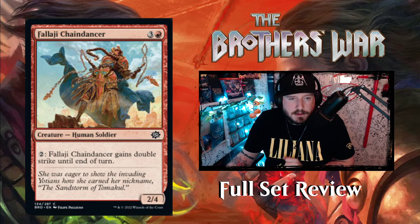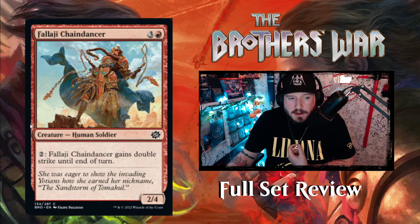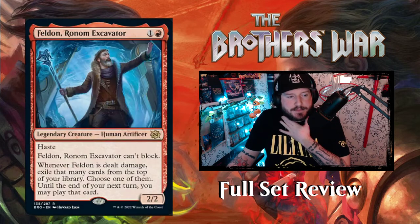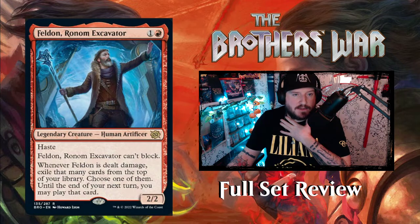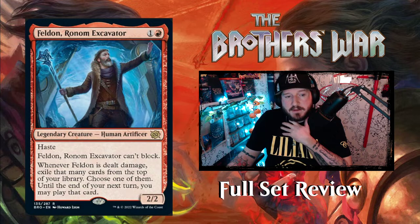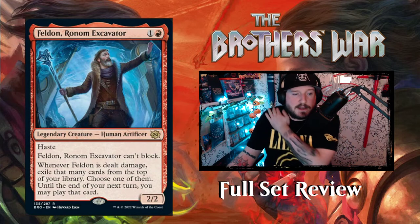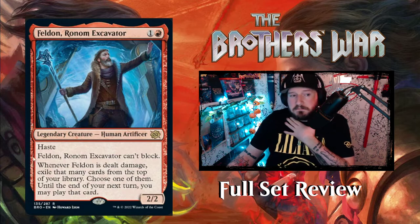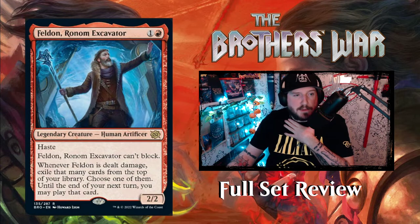Next up we have Felaji Chain Dancer — three and a red for a 2/4 human soldier creature. Pay two and Felaji Chain Dancer gains double strike until end of turn, so it can deal four damage if you pay for the ability. That's pretty good. Next up we have Feldon Ronum Excavator — one and a red for a 2/2 human artificer legendary creature with haste. Feldon Ronum Excavator can't block. Whenever Feldon is dealt damage, exile that many cards from the top of your library, choose one of them, and until the end of your next turn you may play that card. Helps you filter the top of your deck and play what you want. Pretty cool.